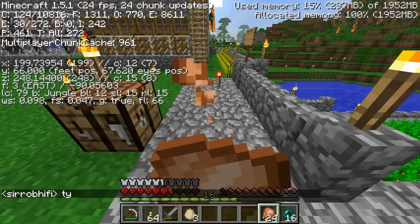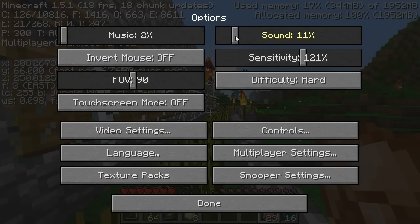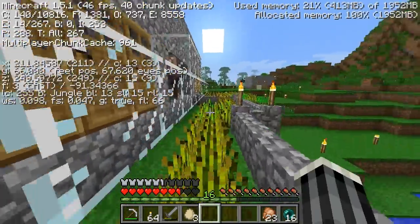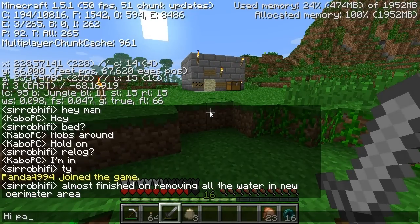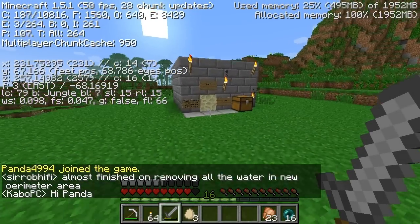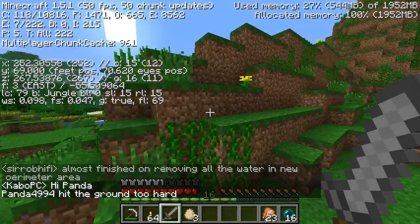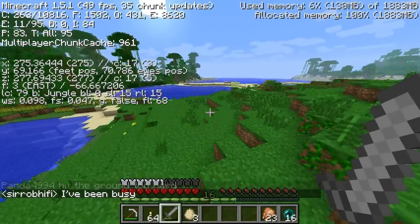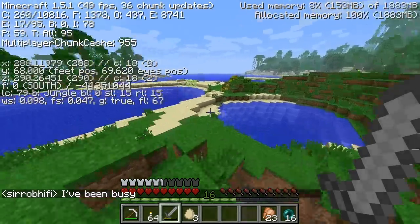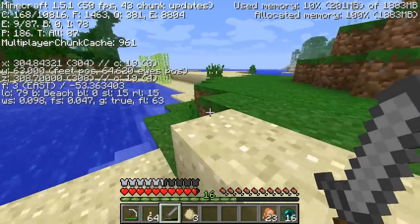What was I saying? Right, so for this server I'm planning on doing something along the lines of a building project, because it's different from what I do in my single-player world, and it's something I can do on my own as not part of the community. Panda's on — hi, Panda. He died as soon as he came in. So yeah, I've already picked out a spot where I want to start building, and I'm going to head over there now to show it to you.